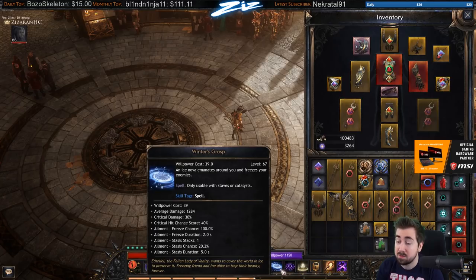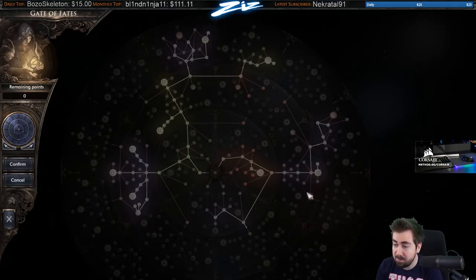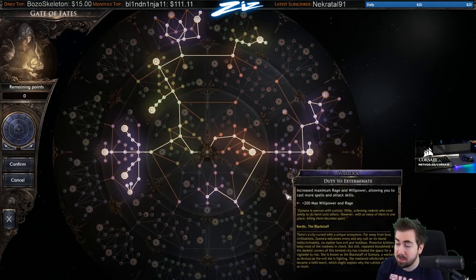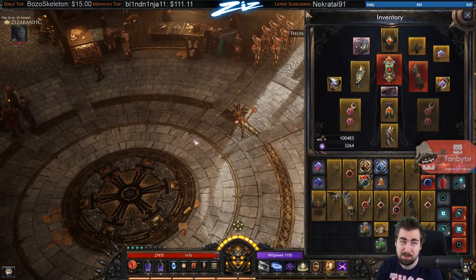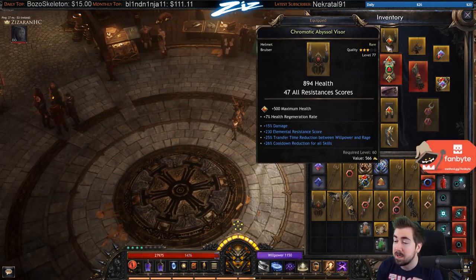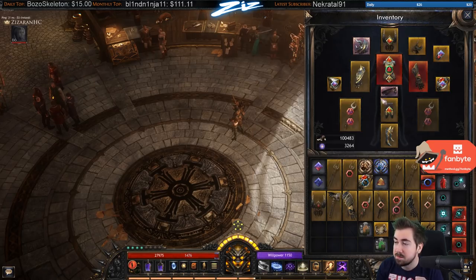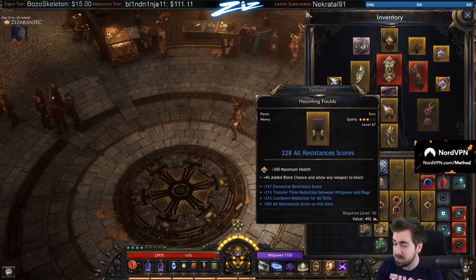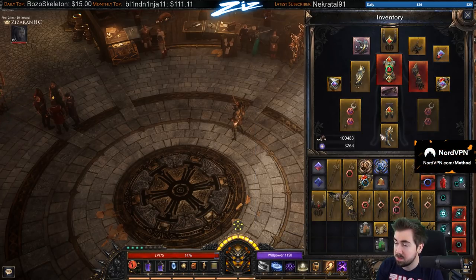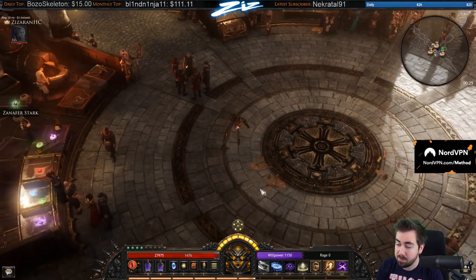Cost reduction on pretty much everything has gotten our Nova down to only costing 39 willpower. I've been thinking about getting more willpower at the next levels. Movement speed is pretty important for this build — I want to have higher movement speed boots.